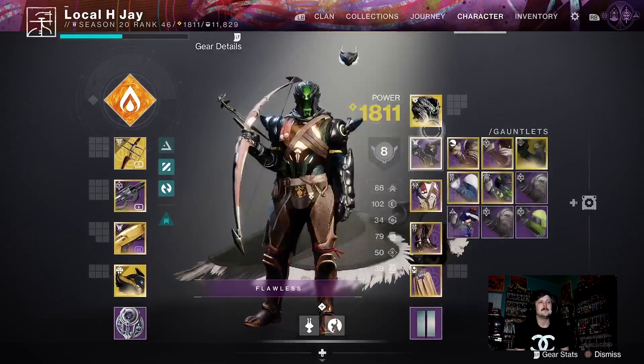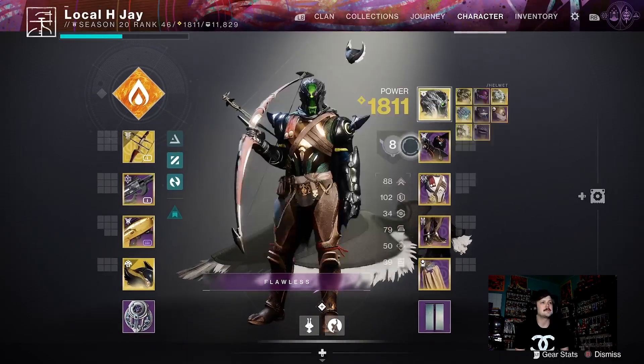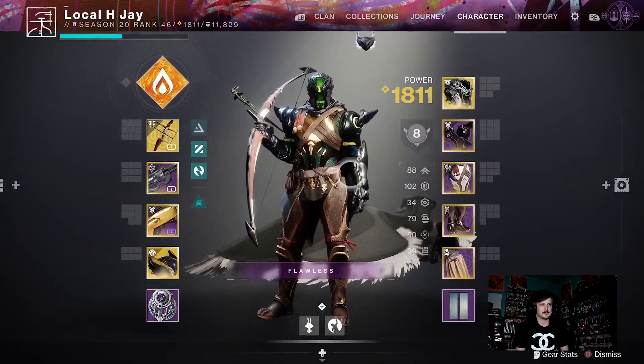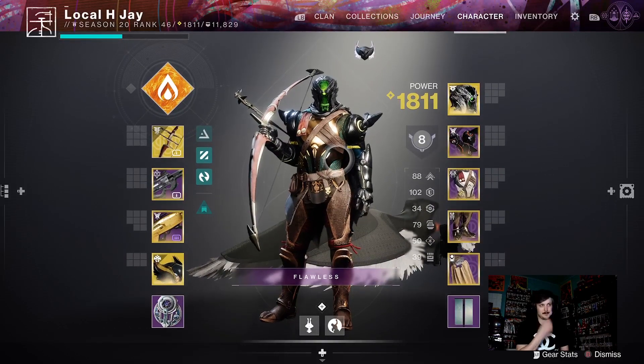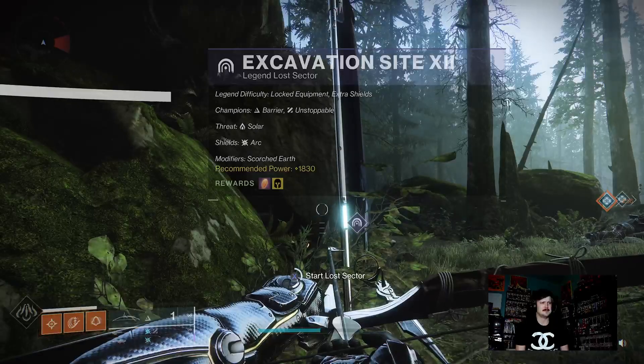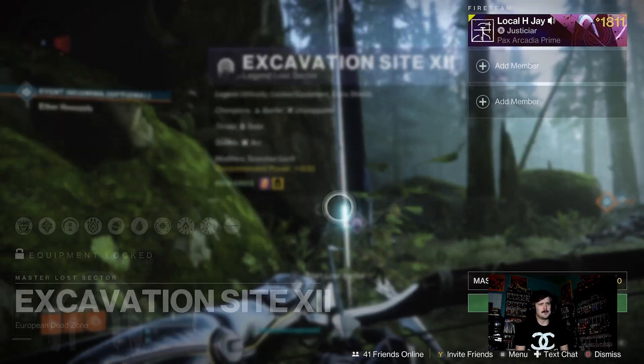Everything's full auto now but that's what I used before. And Hothead for heavy, and I'm using healing grenades and Wormhusk as well. I got my 100 Resilience. Armor's a little scuffed because it's a bunch of different sets put together because I don't normally rock Wormhusk, but it's really good for this, so let's do it.